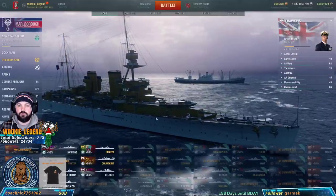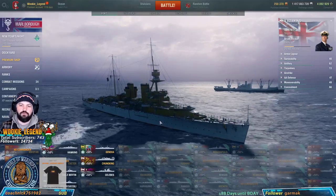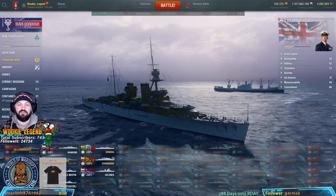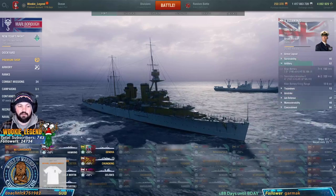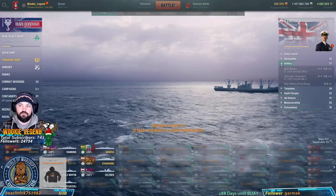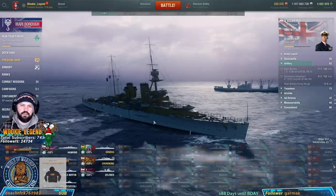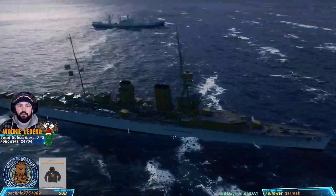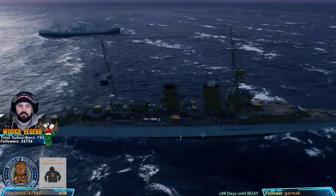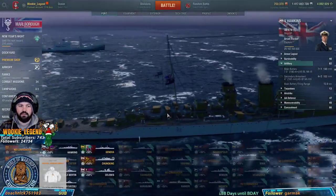This is also a British cruiser — their heavy cruiser. When they say heavy cruiser, it's not because it's heavily armored; it's because the guns are a lot bigger. These are 190mm as opposed to the Emerald's 152. This is kind of the beginner ship for the heavy cruisers, and the guns get even bigger later on. This one's kind of interesting — it has secondaries in really funky positions, and it's got a lot of guns.